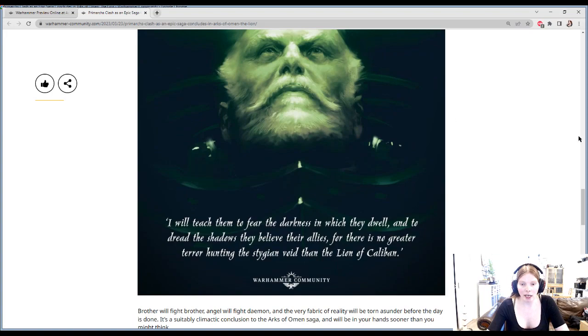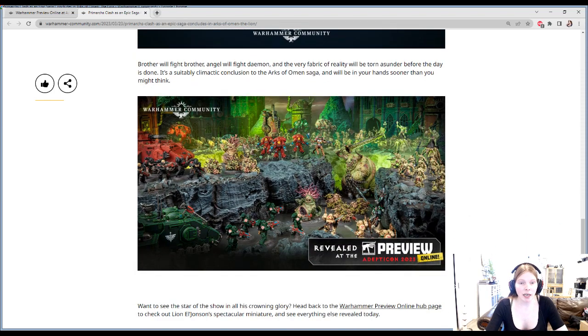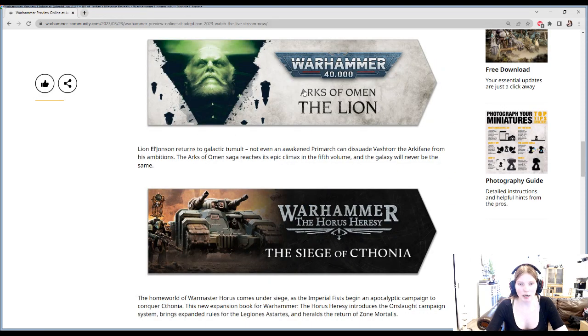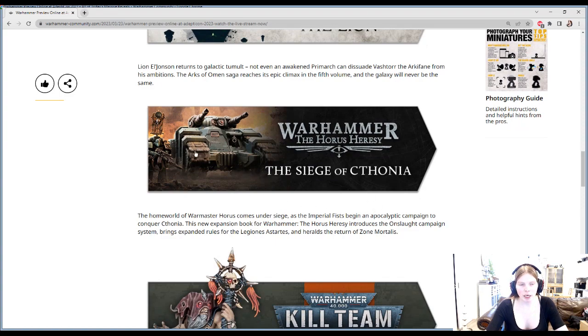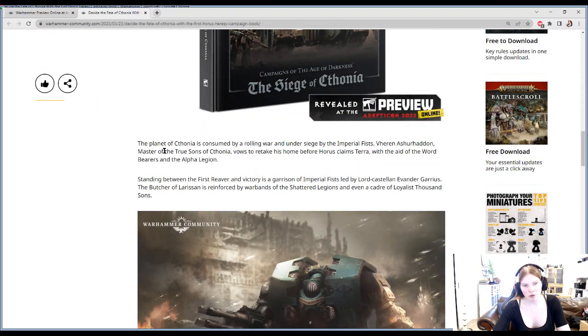And Angron right now can't die because he comes back in like eight months or eight days or something like that. And then Lion is just like, 'You think darkness is your friend? I was born in it, molded by it' — he literally has the Bane speech here. But yeah, Lion: 10 out of 10. Can't wait to get him. 100% want him. I'll probably even check out the Arcs of Omen books.